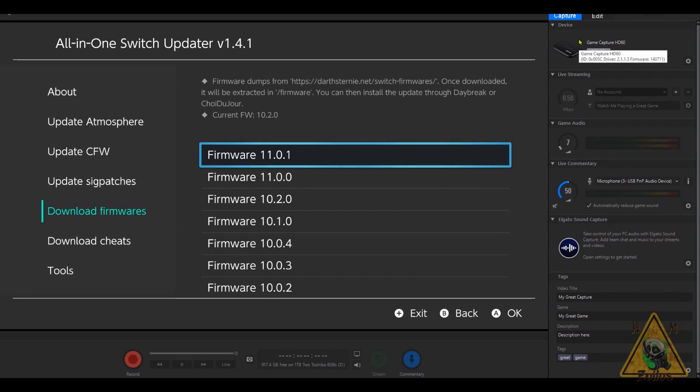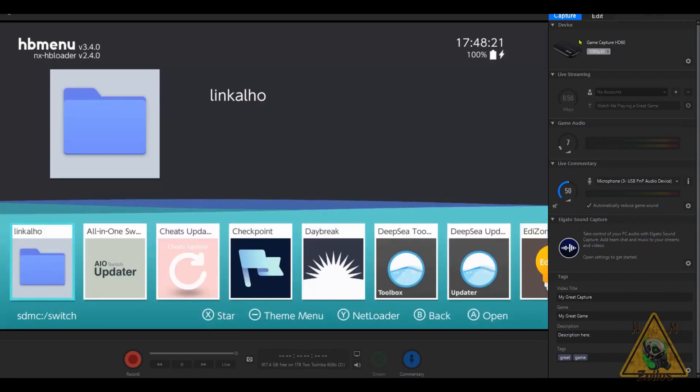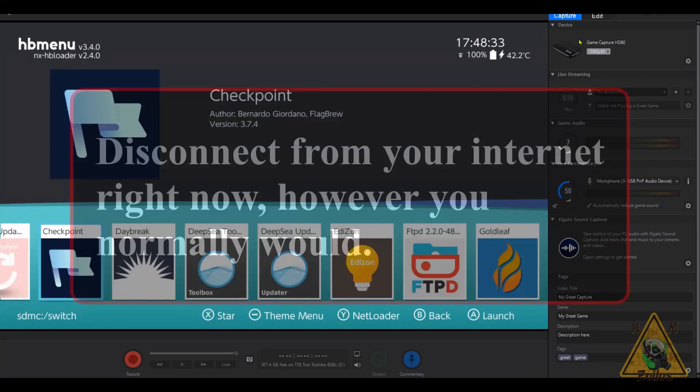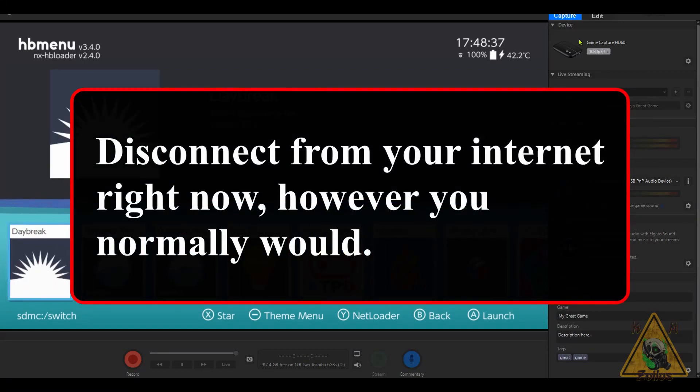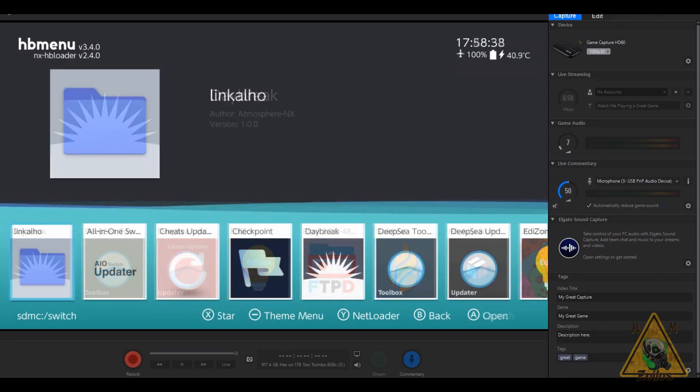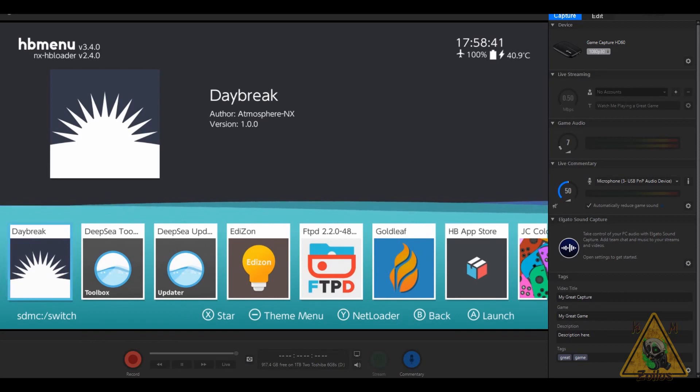Now that we're back, exit AIO Switch Updater by pressing the plus button and you'll be brought back to the homebrew menu. Before launching Daybreak to install the firmware, you need to go into your internet settings and make sure you are completely disconnected from the internet. You may need to exit the homebrew menu, go into the internet settings on your Switch, disconnect, then come back. I went ahead and deleted my internet settings — I can set them back up later.